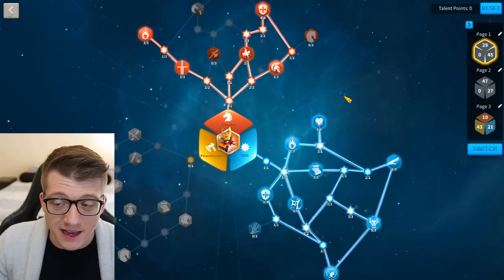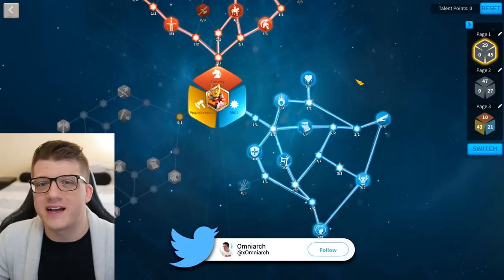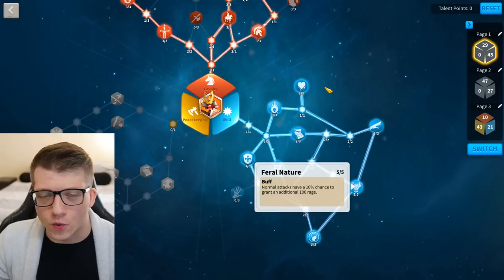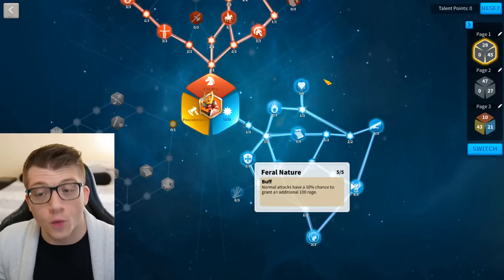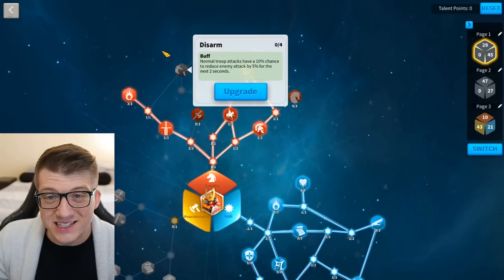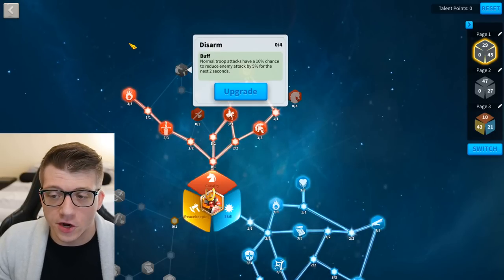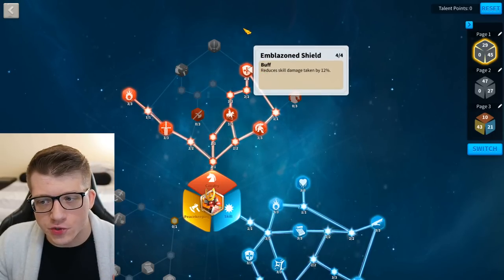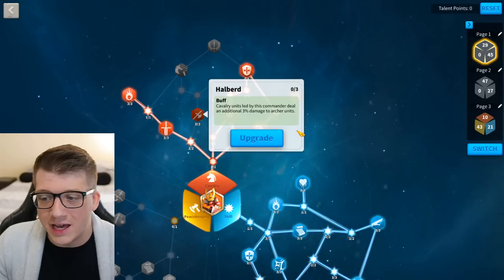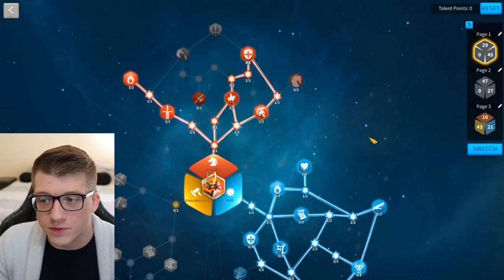For PvP there are a couple different talent builds. The first is going all in on the skill tree, grabbing Feral Nature and having the fastest rage cycle possible — good for shorter fights where you hit a target and run away. I grabbed Emblazon Shield over Disarm because reducing skill damage taken by 12% is better than debuffing the enemy's attack. The downside is you grab nodes like Charge, which isn't great, and the 3% health here versus 9% damage to archers.